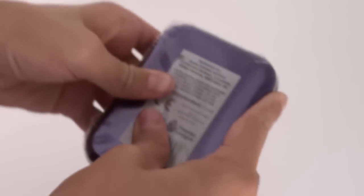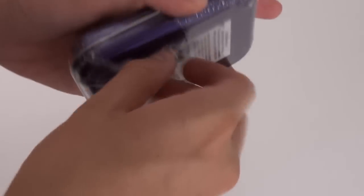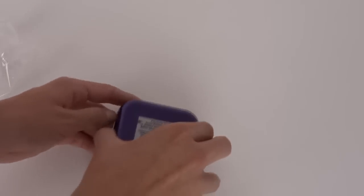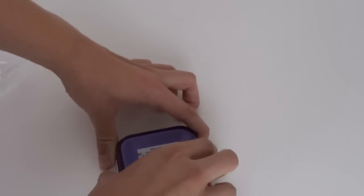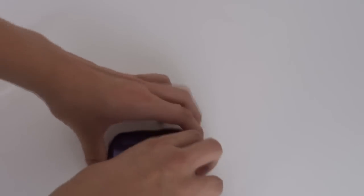Without further ado, let's get straight into this mini tin. Here we go, straight into the seal — that's nice. Let's see what we've got inside. Hopefully we can better a silver from our last tin opening on the channel, so let's try and open this without revealing the limited edition card. Hopefully we can better the limited edition we got in the last opening.